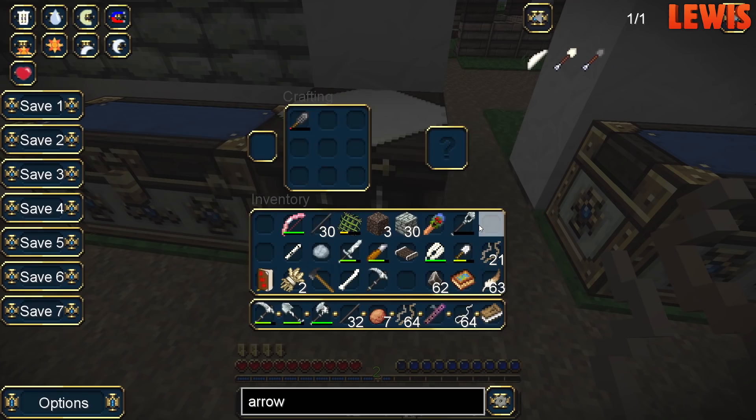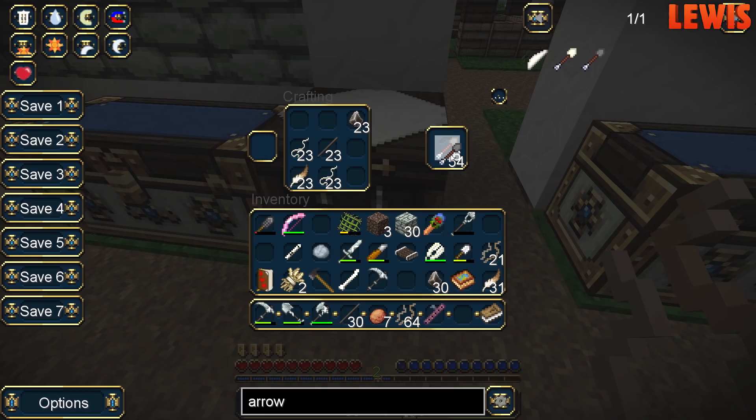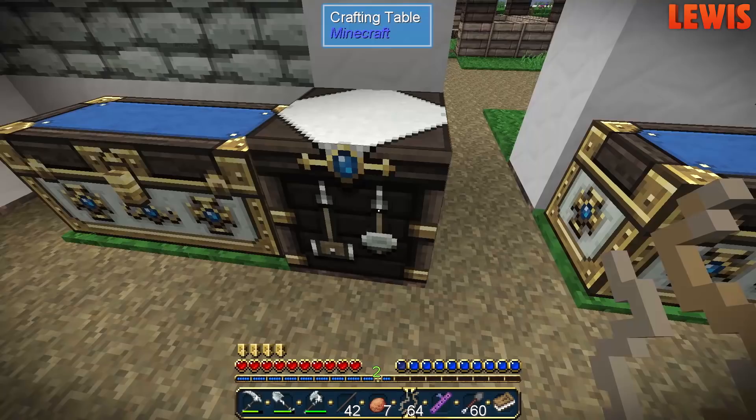It needs two string per arrow. No wait — it makes six arrows with one flint and one feather. I can give you a stack of arrows. Thousands of arrows! I've made two stacks of arrows — this is going to be sweet.